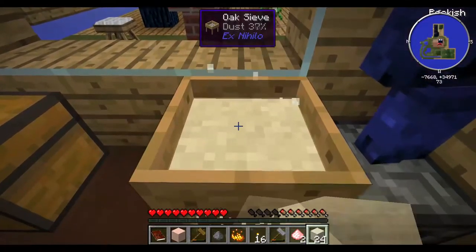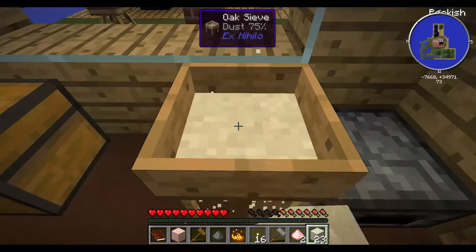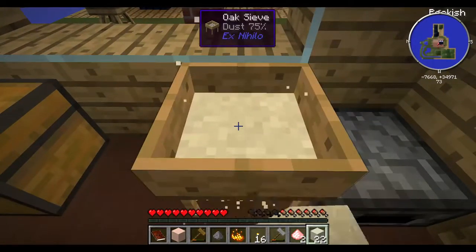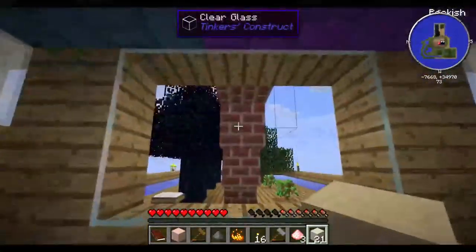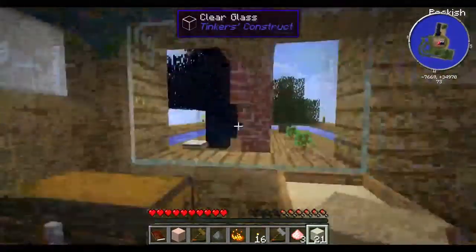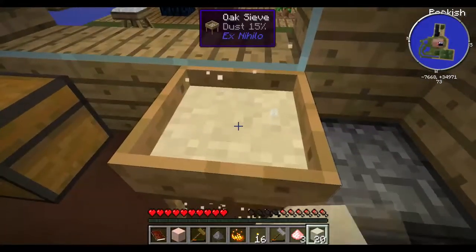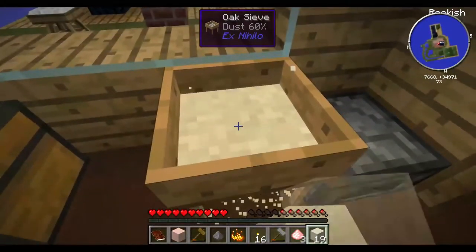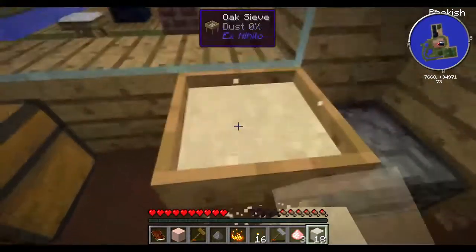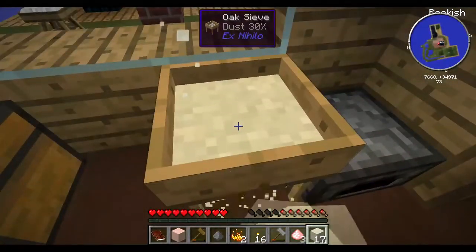I'm probably gonna end up knocking this wall out here and just building it so the tree farm is inside the house. Basically this wall will be extended out and the tree farm will be underneath the roof — it'll look all fancy and nice. So now I need a bakeware.